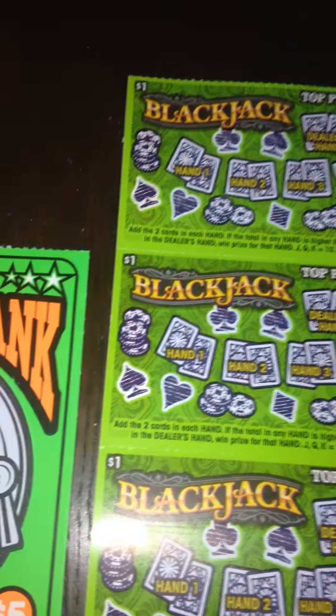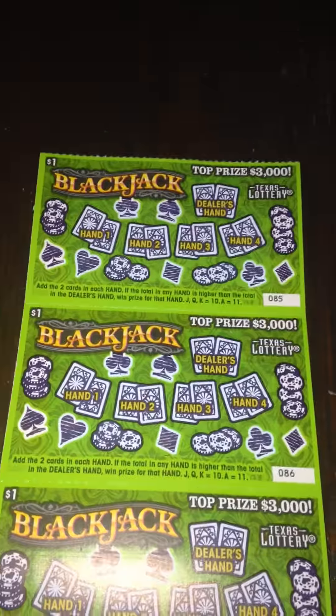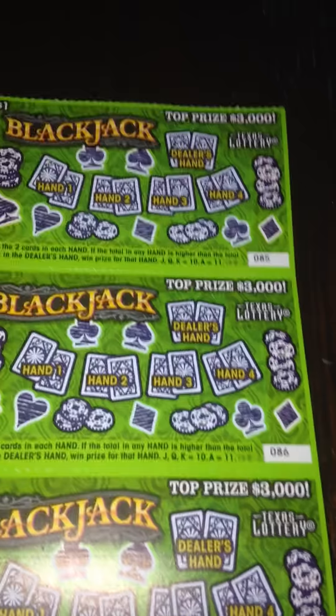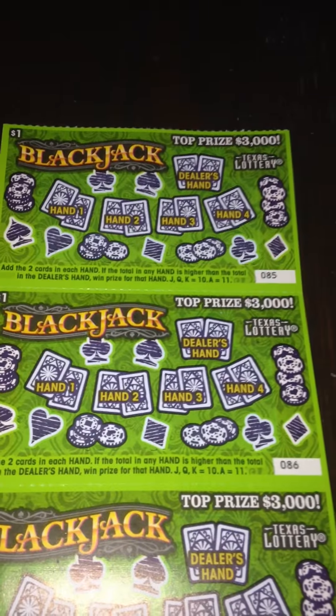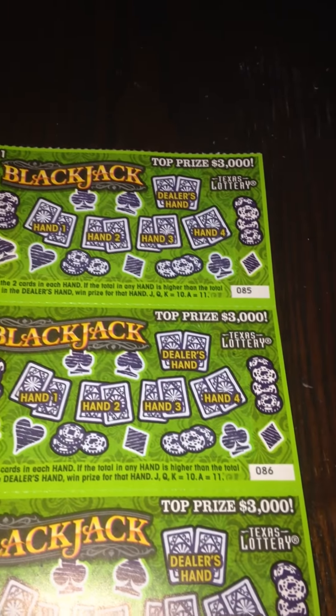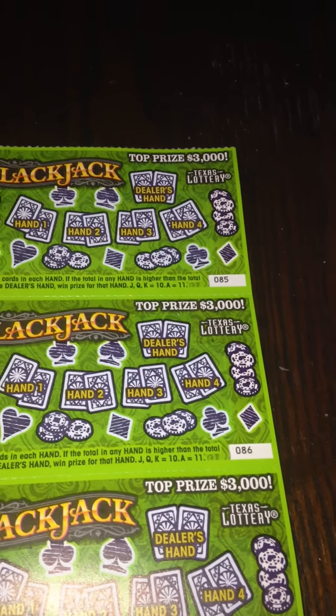So we'll start with ticket number 85 and work our way down on the Blackjack ticket. On the Blackjack ticket, if your hand beats the dealer's hand, then you would win the prize associated with that hand. So basically, J, Q, and K equal 10, and Ace equals 11 on all hands.